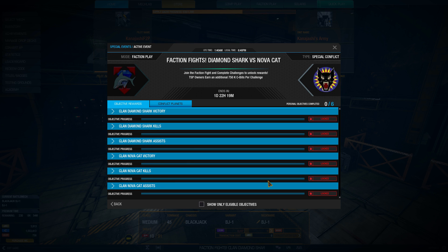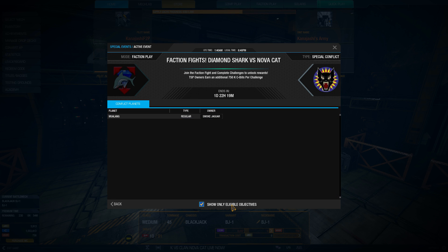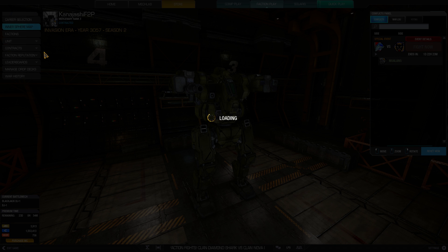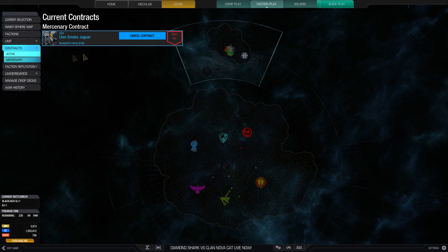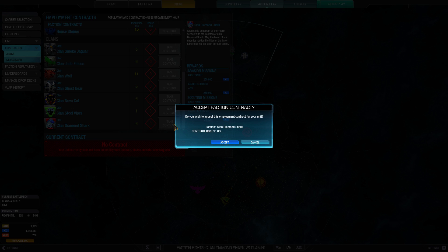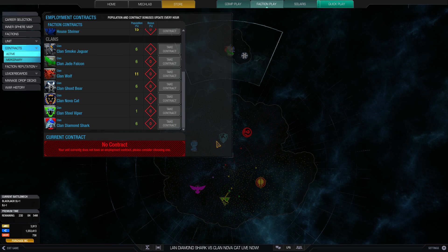If we only show eligible objectives, nothing shows up because we're not part of those two groups. So let's go change that — we'll go into faction play, into our contracts, cancel our current contract with Clan Smoke Jaguar, and choose a contract with Diamond Shark.